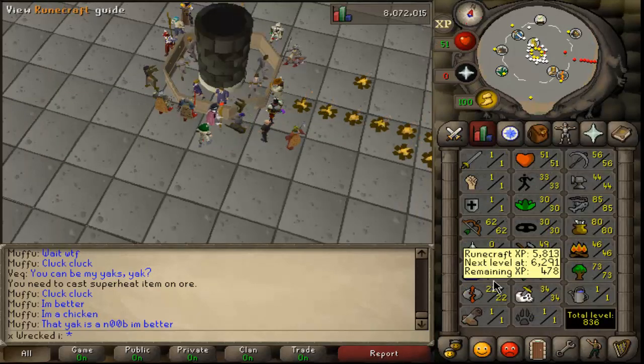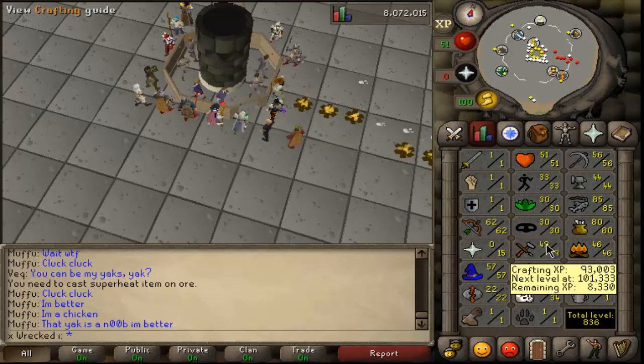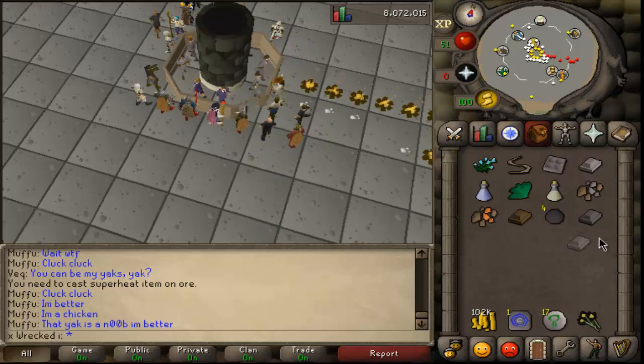My current goals: 59 Magic, and 61 Mining because I want a Dragon Pickaxe — the Rune Pickaxe is just too slow. I want my Crafting level up, I need to build my Construction house because I want a portal room, and I recently read the new dev blog — there's a lot of stuff coming to Construction, PvP, and Old School RuneScape in general, and it looks amazing. Catch you guys in the next video, thank you for watching, have a nice day!